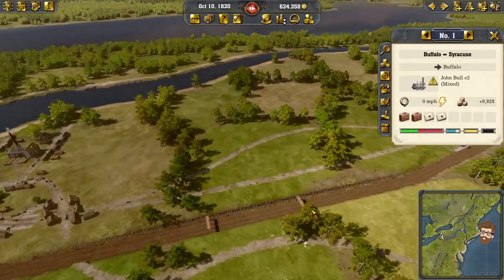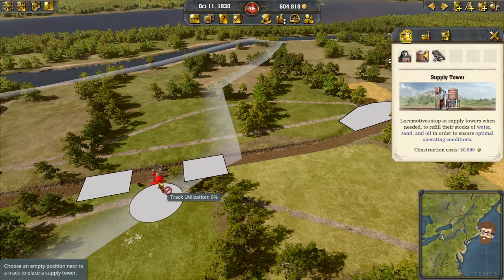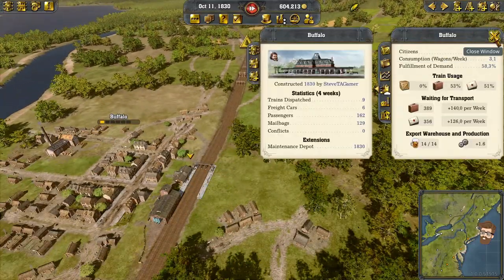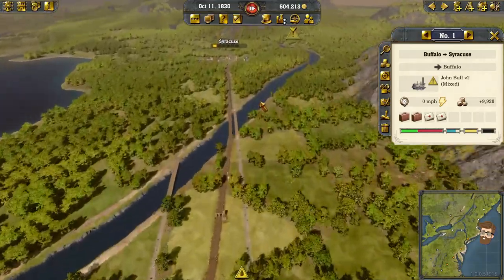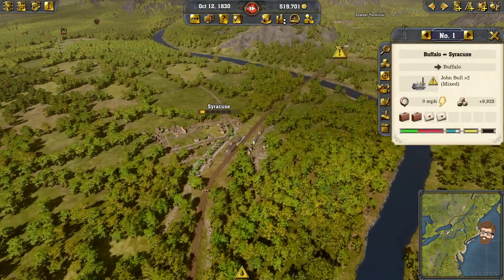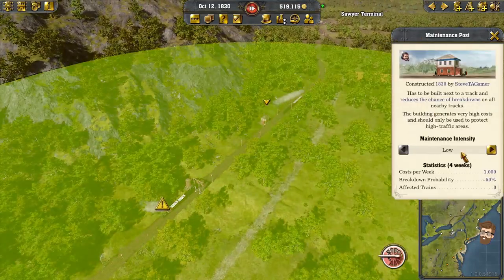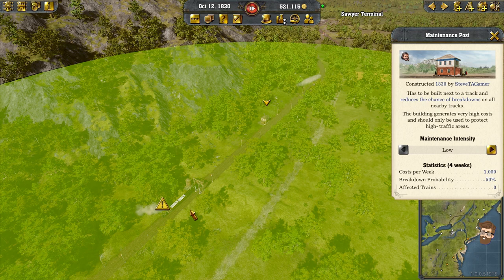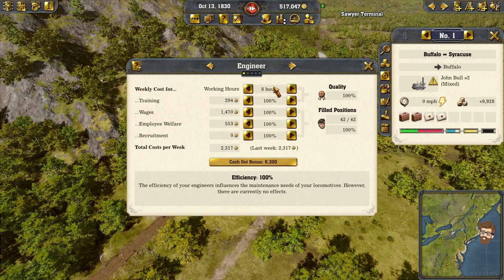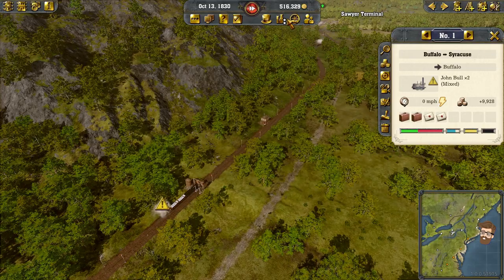Syracuse does not have a maintenance yard, and this is missing supplies. Make sure we get those supplies over here — we have a maintenance depot here. I guess Syracuse is going to need a maintenance depot also. Maintenance depots are not cheap, mind you. Hopefully we can get this guy fixed up. Maybe thinking about doing a saboteur here soon. There's also my maximum cornering speed upgrade.